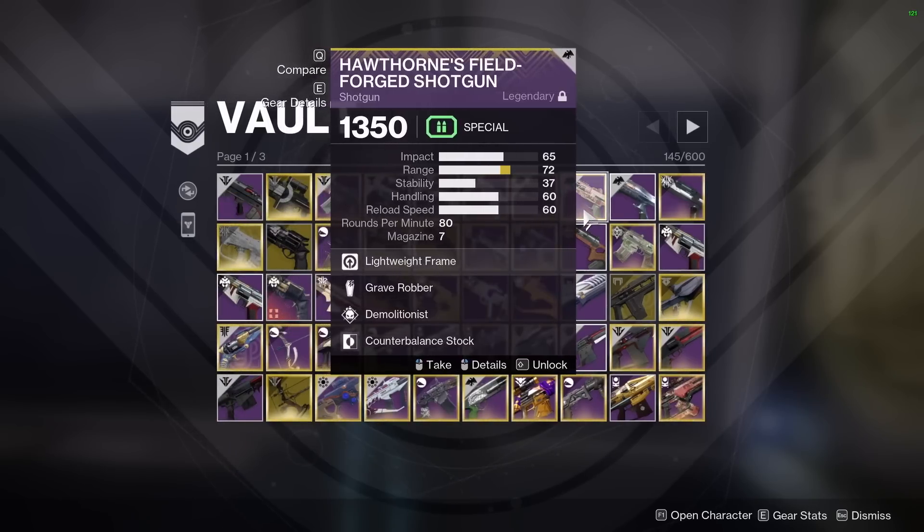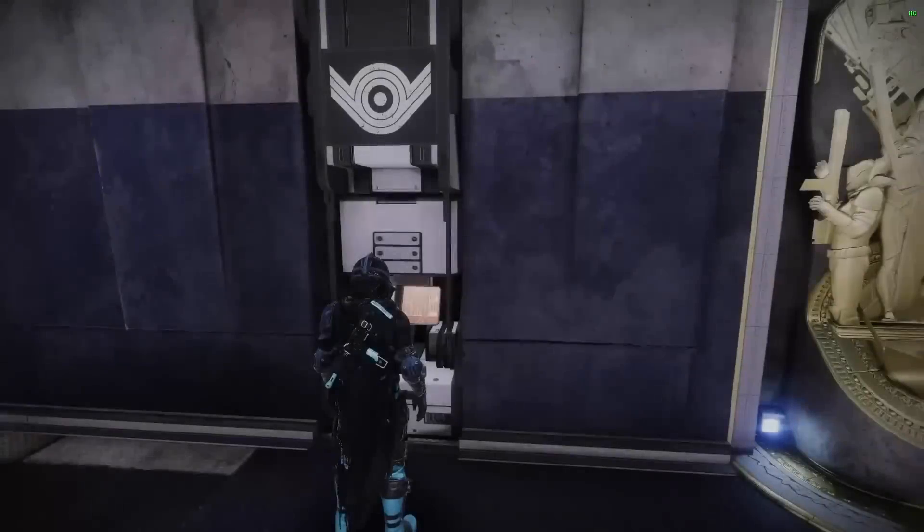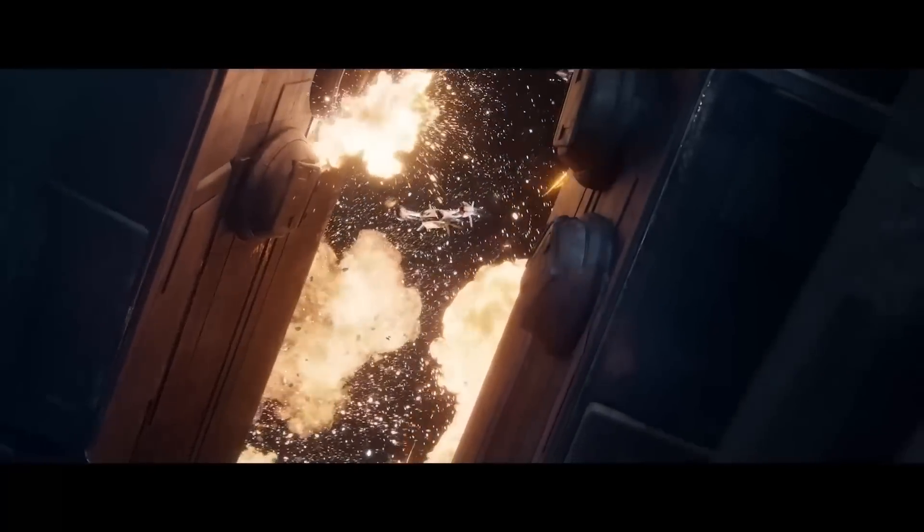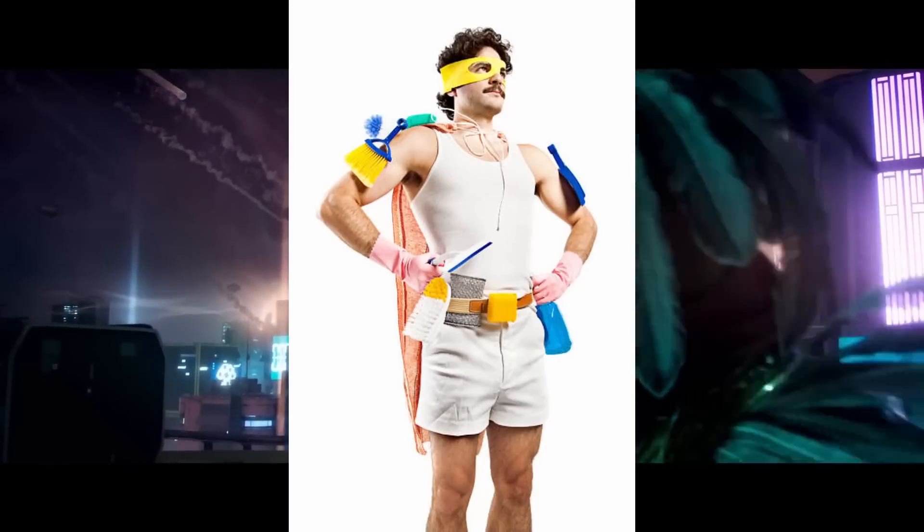I see it all too many times — I look in friends' vaults and they've stored ghosts, duplicate exotics, sparrows, and emblems. Delete them and pull from your collections if you want to try them again later. There's no excuse guys, get your vault cleaned.